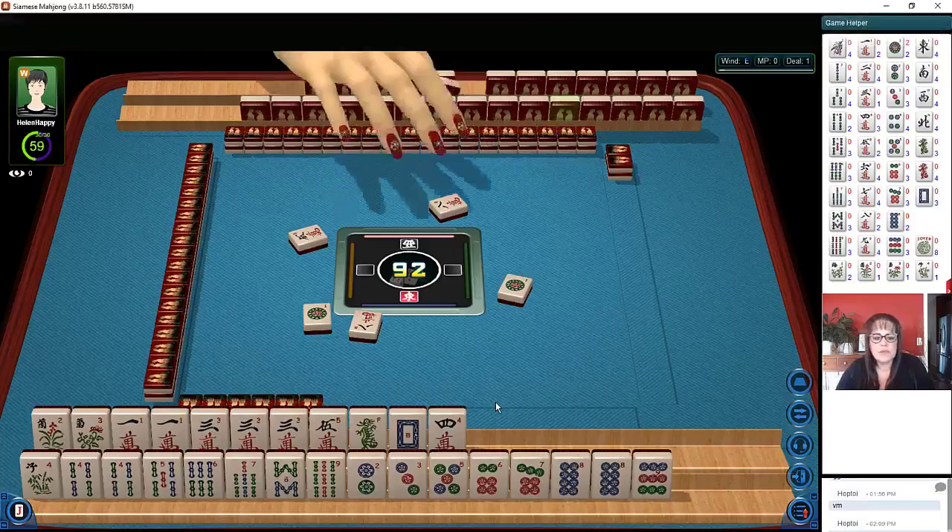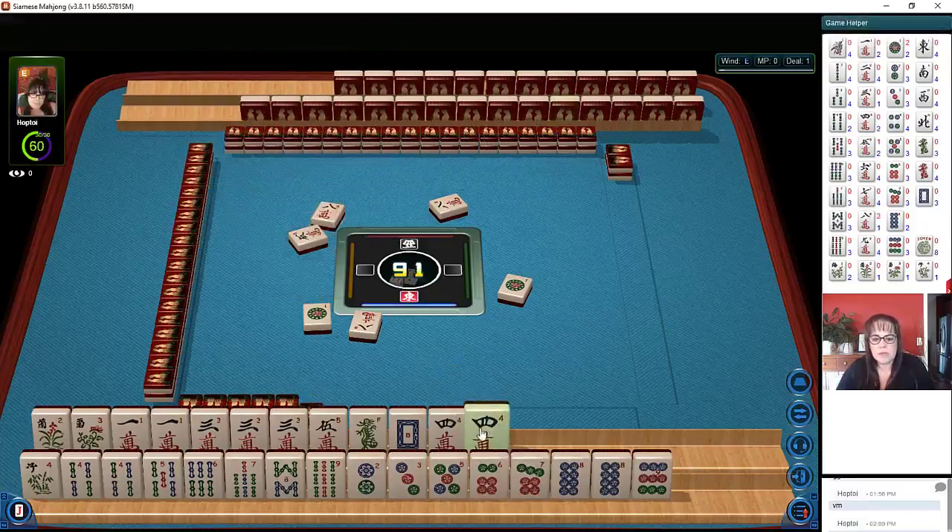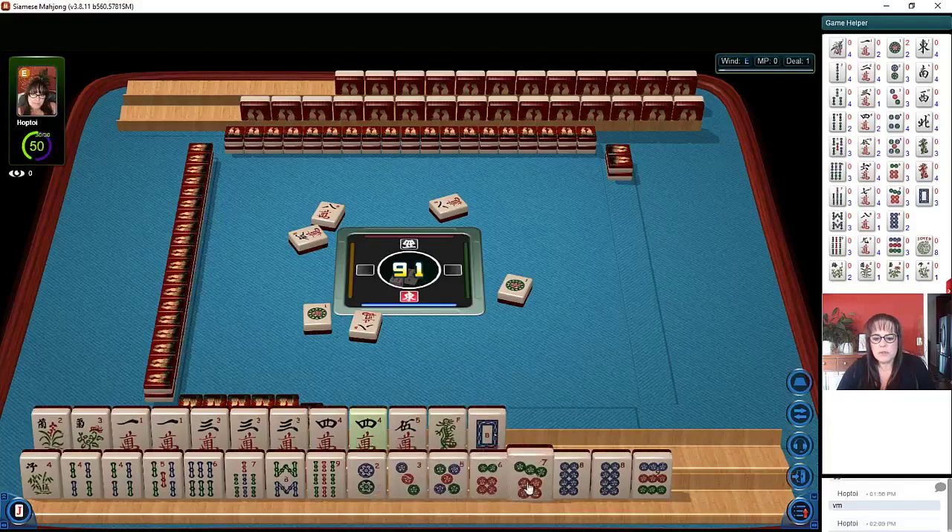The other thing I was thinking is if we get jokers and wins, we could maybe push a quint. Now we have one, three, four, five flowers. So let's see — we have two, two, six, eight, four, six, two, eight. Let's discard this white dragon.